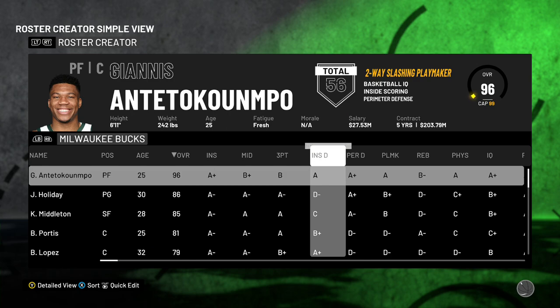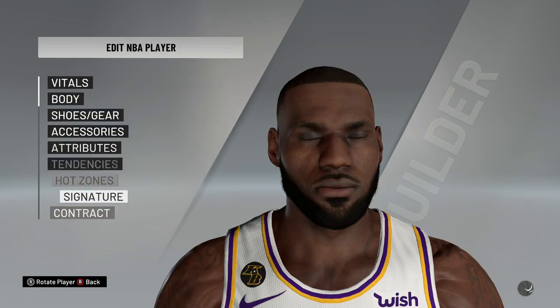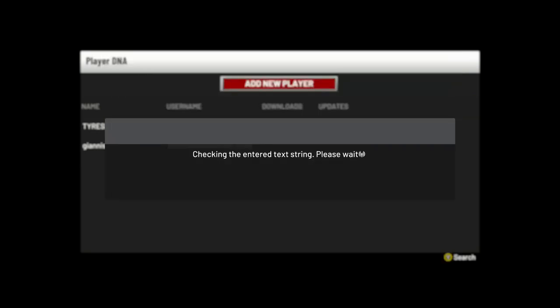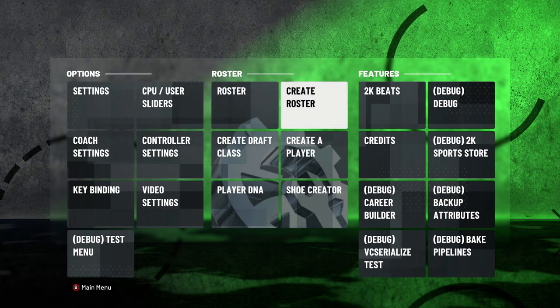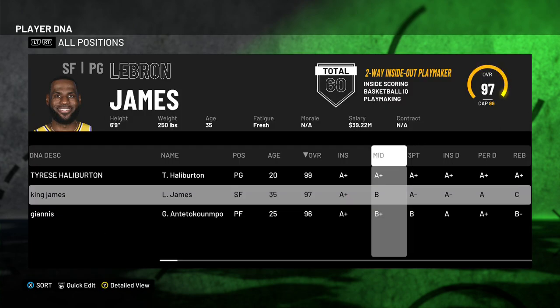Say you want to use LeBron James. Go to Edit, go to Edit Mode, and Export Player DNA — Save Player DNA, just name it 'King James.' Exit. You already have the DNA of LeBron James. As you can see, LeBron James already has 60 total badges and is a two-way inside-out playmaker.